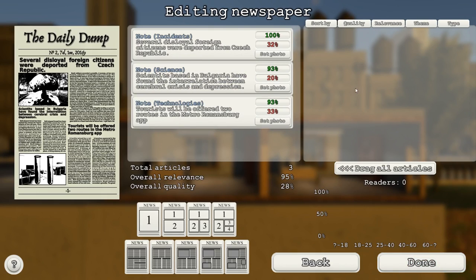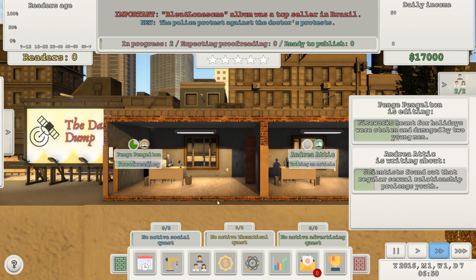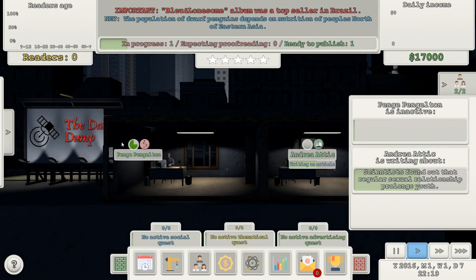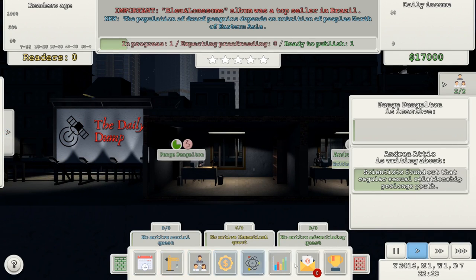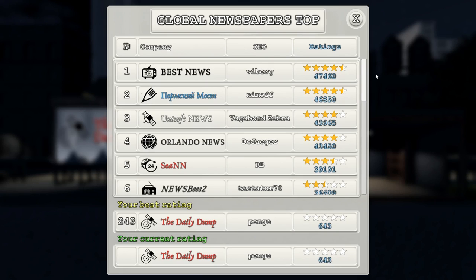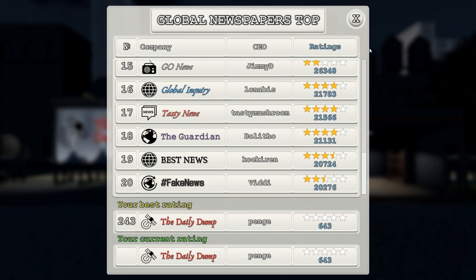That looks good. Set photo — oh my goodness, that's an atomic bomb. Can I change the picture from that, please? I don't know — that looks scary. That's just a stock photo since I haven't got a photographer, I assume. Done. So she's writing that — is my newspaper being printed now? But how do I know how many people are reading it? Salary payment — I'm going to pay her $500. How do I know who's actually reading my stuff? Top global newspapers, my best rate — the Daily Dump at 643 rating, and they've got 20,000.